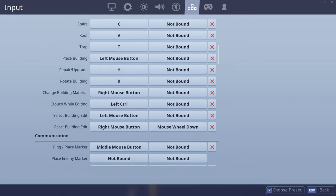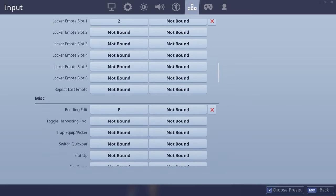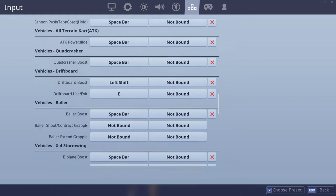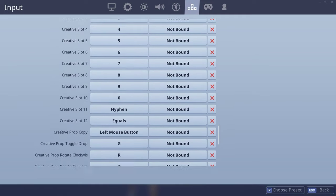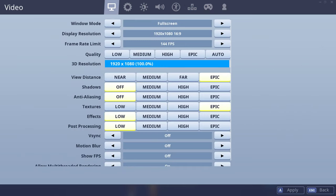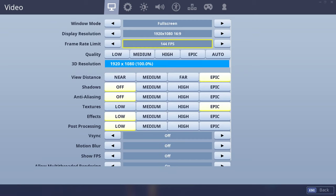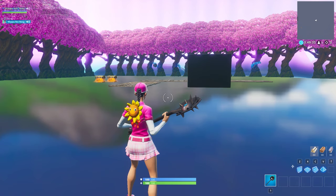I have some pretty weird keybinds because I play slanted with WASD facing near me, not the other way around. Just feel free to pause the video at any time and change your settings to this. That's just creative stuff — no one really wants to see that. I play 144 FPS, 1920 by 1080, and fullscreen to reduce input lag.